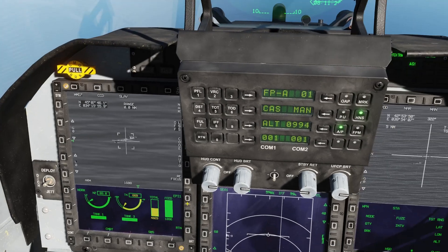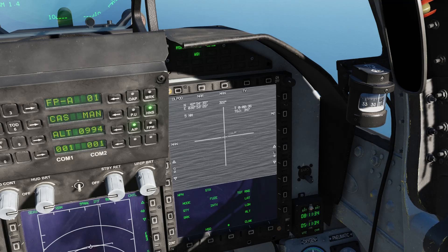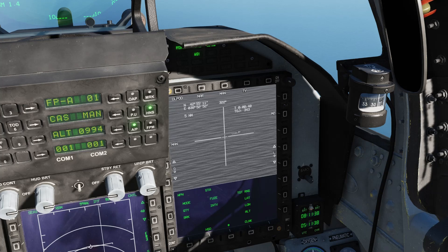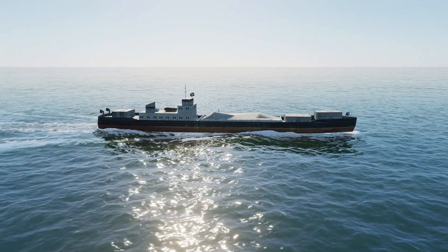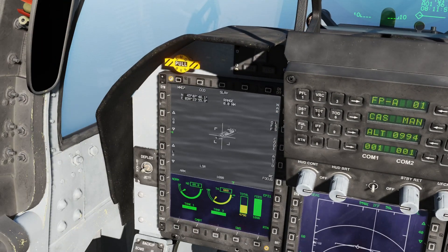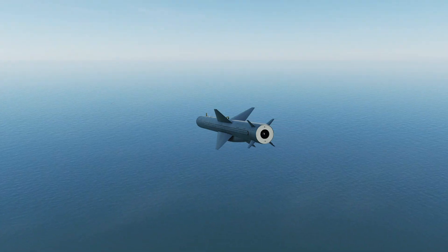The weapon is away from the aircraft and now this is the view of the weapon as we are guiding it. Some changes have come in since our last video and the weapon is now much much easier to use. To make things more challenging, we have a moving target — a ship — and we have got a fix on the location.